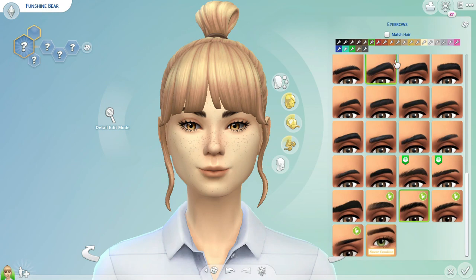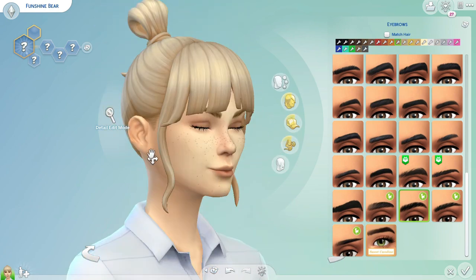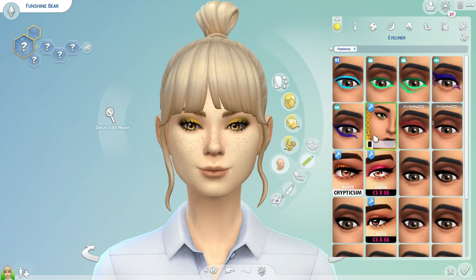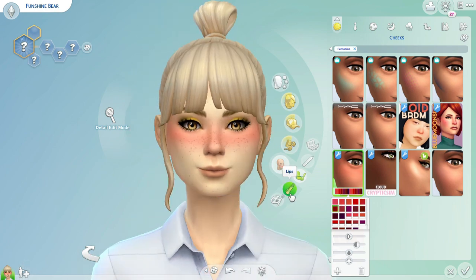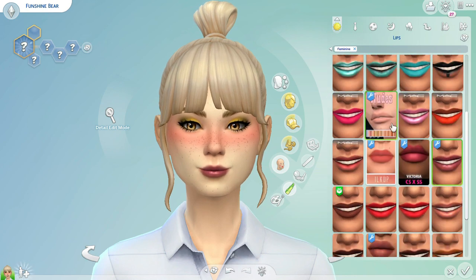I ultimately went with this bun look. I think it looks very cute, very easy, and girly — she could have just thrown it up while she was in the middle of doing something else in her day, and I think that's something Funshine Bear would do. For makeup, I didn't want to give her a ton because she is that more easygoing, always outdoors, too busy to put on makeup kind of gal. But I did want to give her a little bit of yellow accents as well as that blush across the nose.